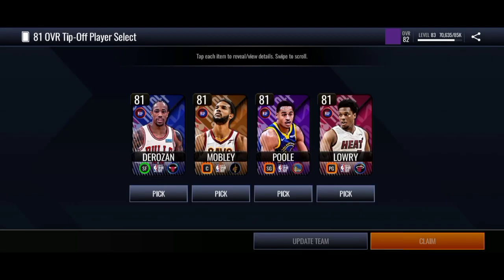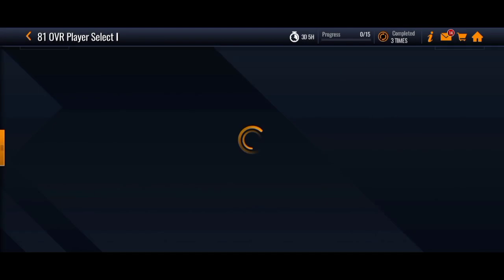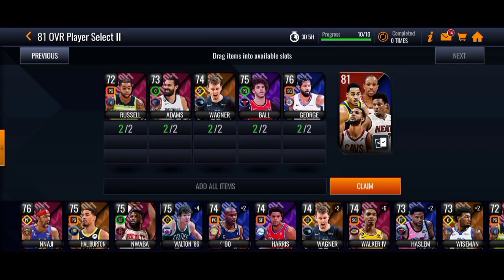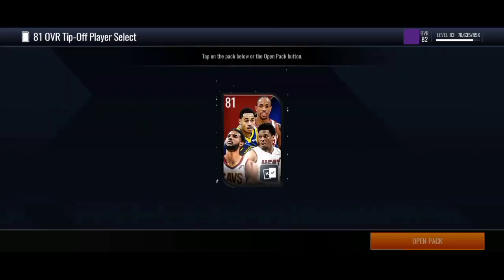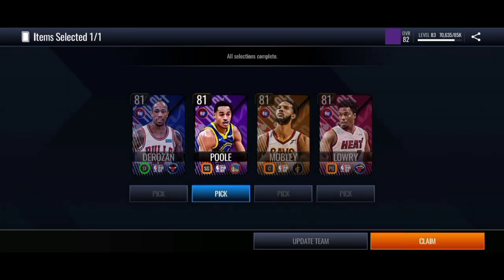We got DeMar DeRozan on the first one, Kaitari on the second one. We had enough for another one on the other sets, so let's open up this 81 overall select pack. We got Jordan Poole — we already got Kaitari and DeMar DeRozan, so we got a bunch of repeats.